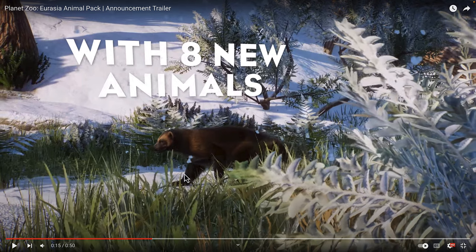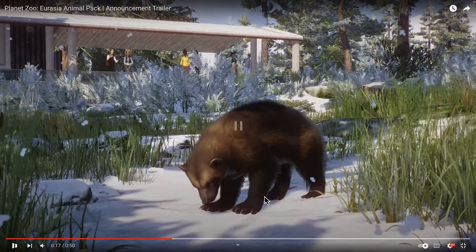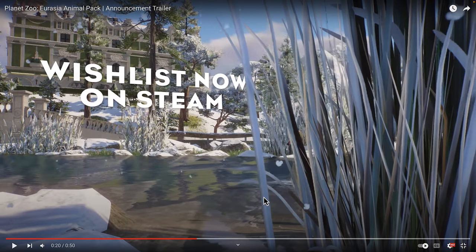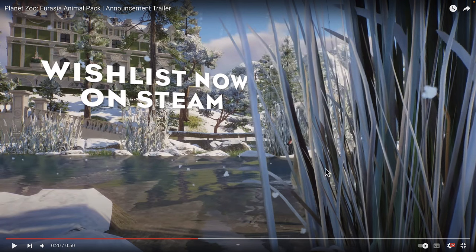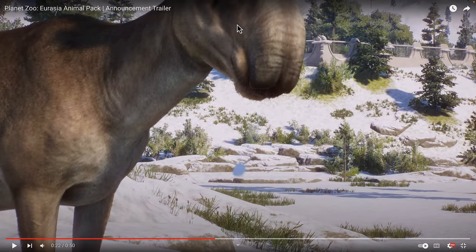Here we can find the beautiful wolverine — everyone guessed right when we watched the live stream, it is the wolverine. It's so beautiful, we can see it here digging in the snow. And over here we have a sneak peek of an animal that I think we will all be very excited about, which is the mute swan. They do give us a quick preview of this one in the trailer. And over here we see the saiga — this is the saiga antelope.